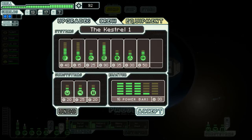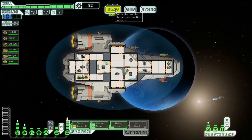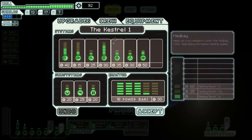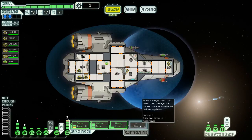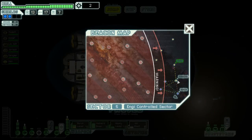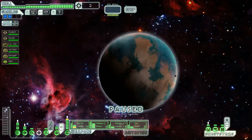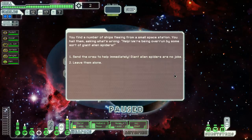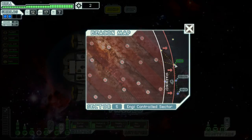Let's look at our ship quick - stealth weapons, scrap recovery arm, pre-igniter. That's what I want. I'm gonna buy one of you and one of you. Now I can jump. Oh, this is gonna be close - giant alien spiders, skip them. And we made it!